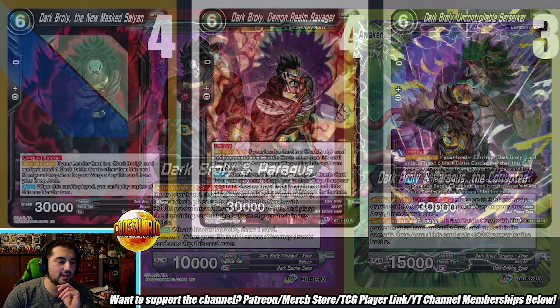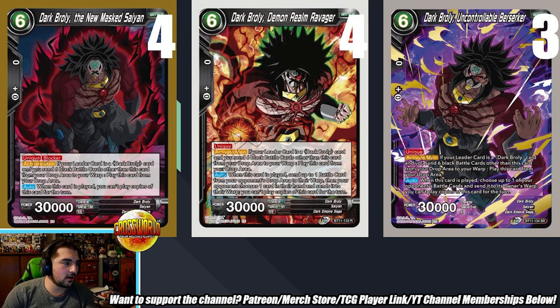Let's get into the deck. We have four of the blocker Dark Broly and four of the Ravager — Ravager is definitely one of the best cards, recycling and ripping cards from your opponent's hand. It also gives a unique edge in the Sin channel matchup because you can wipe their negative energy Dragon Balls out of the drop area. I do have to ask about only three Uncontrollable Berserker, which I think is one of the better Dark Brolies.